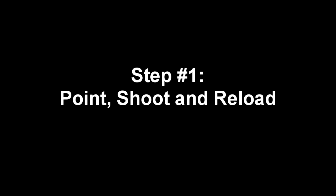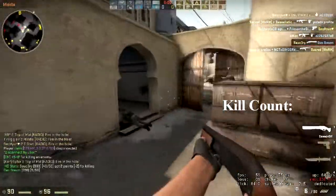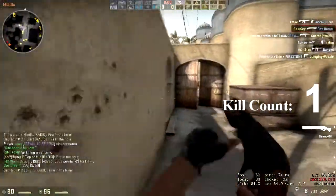Step 1: Point, shoot, and reload. So move those sausage fingers, slide that mouse, and push that left click button. It's as easy as that, and you'll just see the kills start adding up.